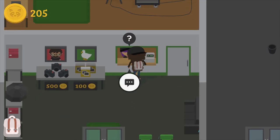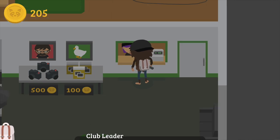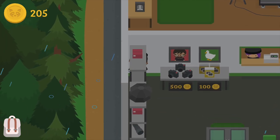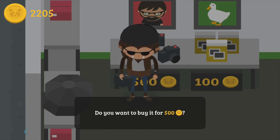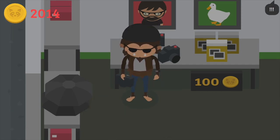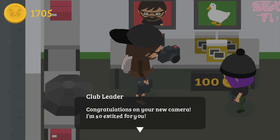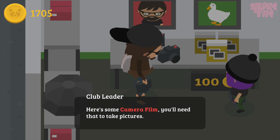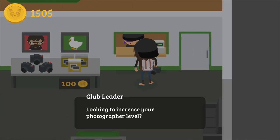Hello everybody and welcome back to Sneaky Sasquatch. My name is Constantine, and in this video I decided to make a quick guide on how to get all the photography challenges going. First thing you've got to do is purchase the camera from the store — this will cost around 500 coins. The camera leader will show up, let you know about a special camera club, and give you 10 photo films to start.